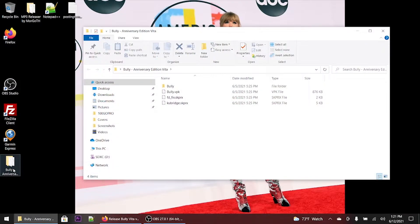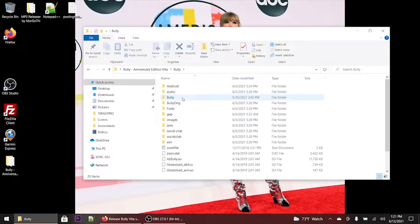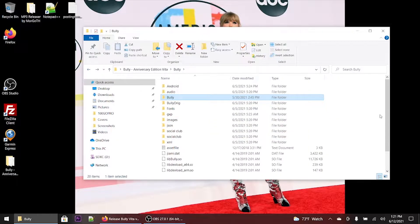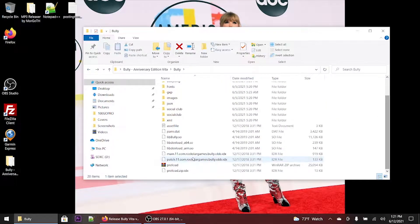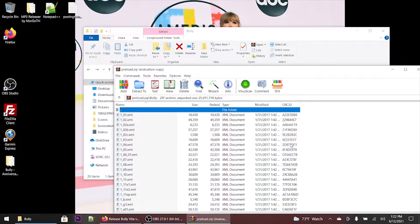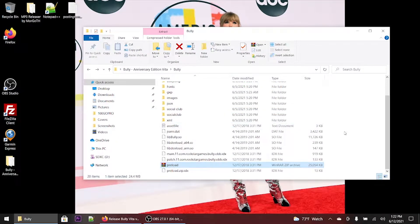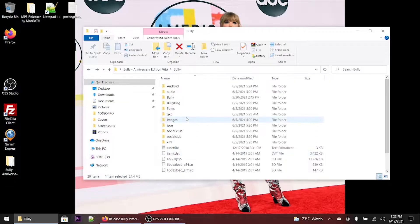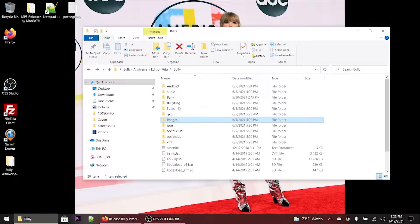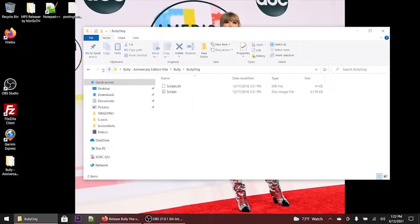I'm showing you the folder of the game. The three files that you're going to be needing are right there: the VPK, the SKPRX — both files if you don't have them installed. I'm pretty sure you need those two, FD Fix and QBridge, to run the Grand Theft Auto games and the Max Payne games. If you don't have them installed, use auto-plugin2. Do it automatically or you can always do it manually and remember to enter the line of code into the config.txt file within the Vita Shell. Right now I'm just browsing through the different folders within the Bully folder itself.